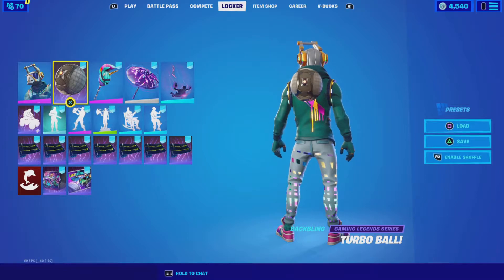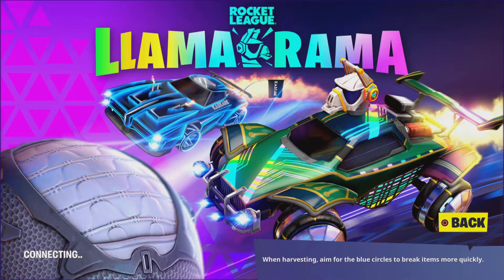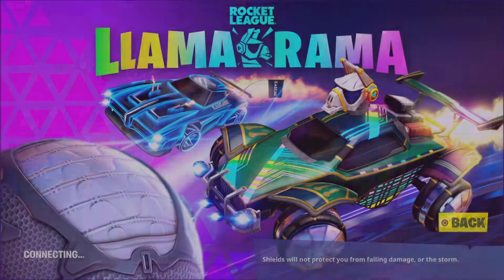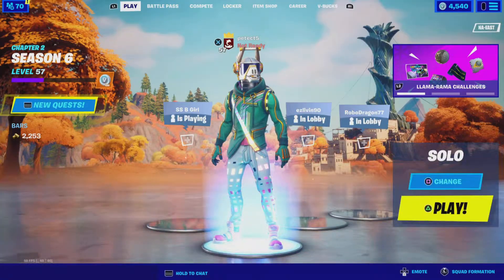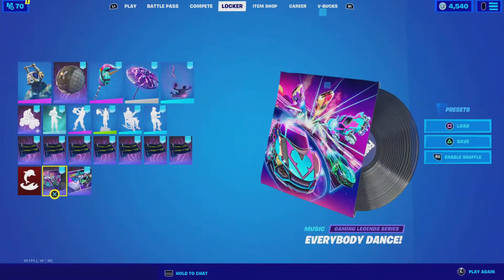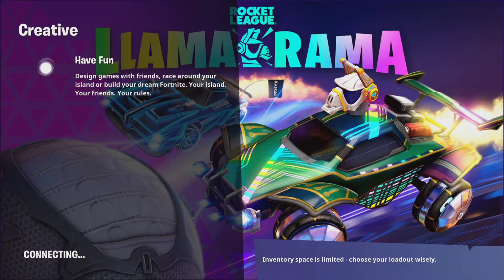You also get the turbo ball backbling, which is basically the ball you get in Rocket League. You have the Llama Rama loading screen — that is the actual screenshot from Rocket League. You also get a convertible glider. You have the Every Daddy dance music pack. It's overall amazing stuff from the Rocket League collab, so let's go review everything.